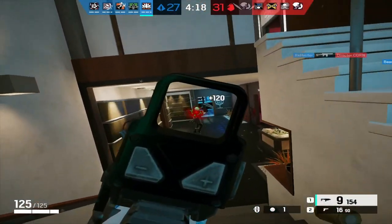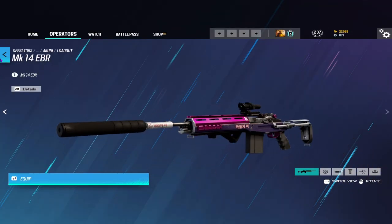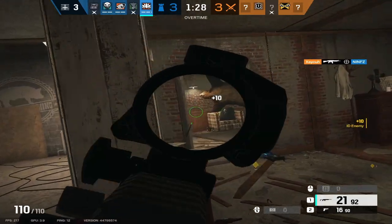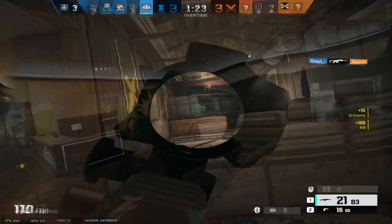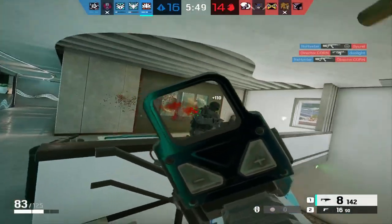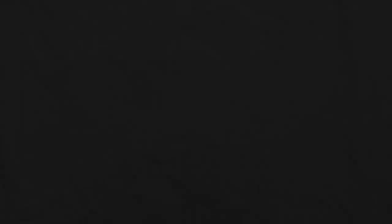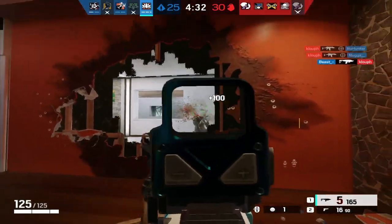Now for her loadout. Her loadout is by far the most interesting of the operators today. She gets to choose between the MK-14 DMR or the P-10 Roni. The MK-14 is a super fun DMR with solid damage and a 1.5x scope — Aruni can take gunfights from really long range with this, and since it's a DMR, it's super easy to hit headshots. As for the P-10 Roni, it really isn't what it used to be. Ever since it lost its 5 bullets, it is really hard to recommend. If you don't like DMRs, the P-10 is an option, but its damage is just too low and its magazine size is only 15 rounds — if you miss, you will be punished. Overall, I'll be giving her loadout a 7 out of 10. I think her DMR is really slept on, and the P-10 Roni is alright if you have good aim.